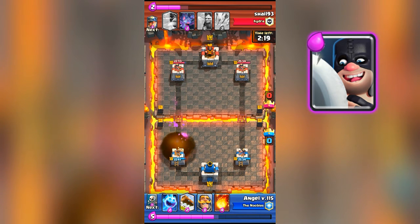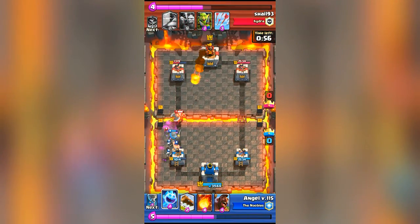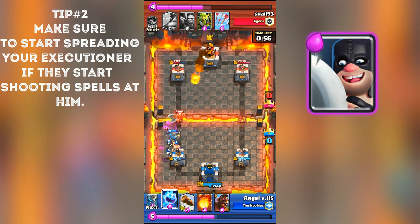Tip number two: make sure to not always place your executioner anywhere on your tower if you see that your opponent keeps fireballing it, lightning it, rocketing it, or poisoning it every single time. Because the executioner is not that fragile, but he's still quite weak against spells.